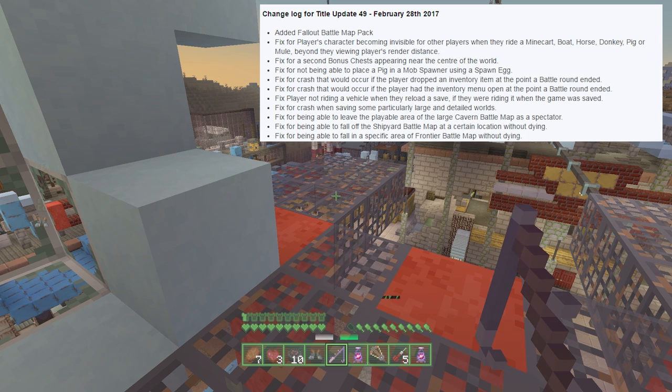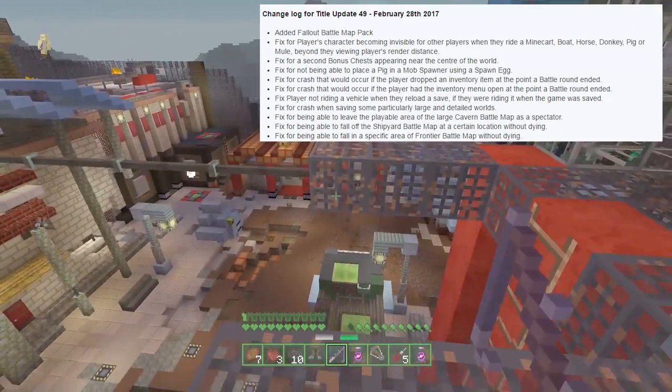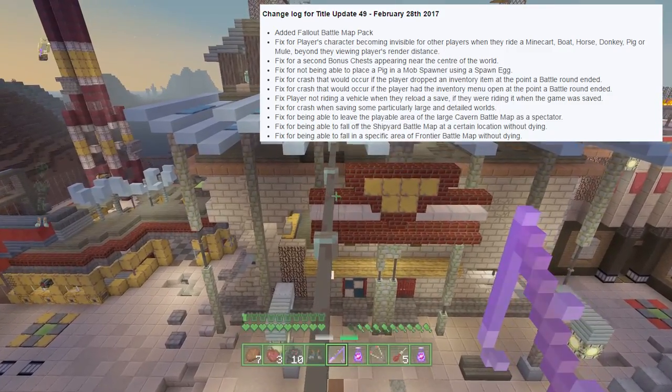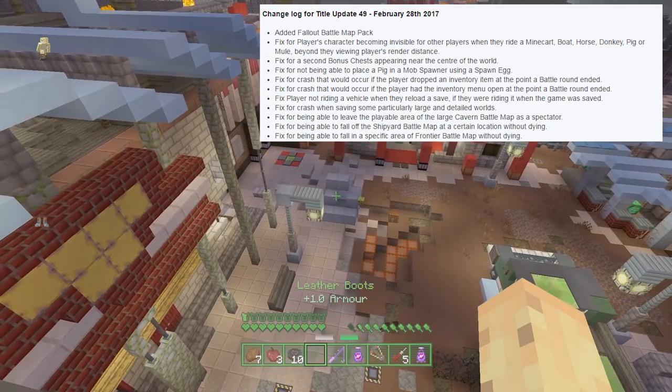They've also fixed the crash that would occur if the player dropped an inventory item at any point during the battle round end, and also a fix for a crash that would occur if a player had an inventory menu open when the battle game ended. So the battle game ending was causing a few issues, and they fixed both of those. If you've been running into lots of crashes because of the way the battle game ends, now you can do whatever you want — including opening your inventory or even dropping items.